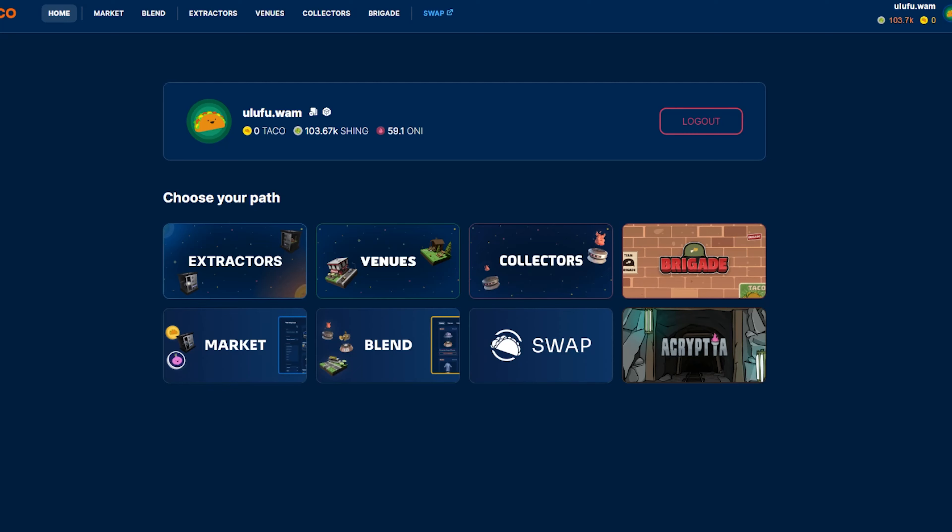Good morning and welcome back to Taco Universe Beginner Guides. Today we're going to start talking about Ecryptia. This is the newest game released by the Taco Universe and it is an interactive skill-based card game. So let's go ahead and check it out.